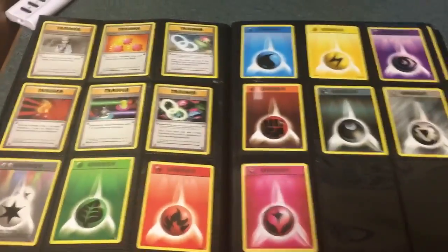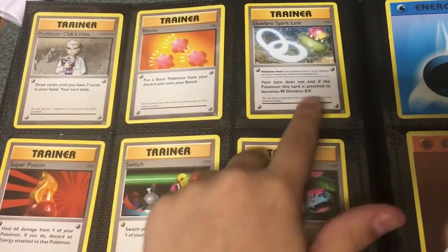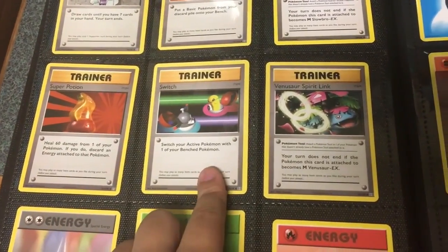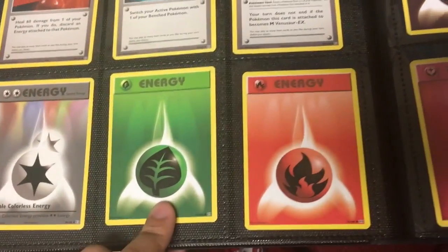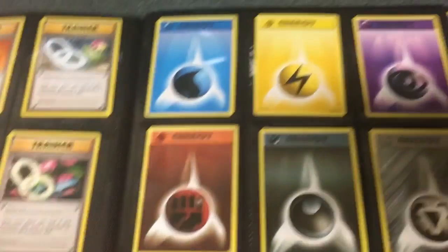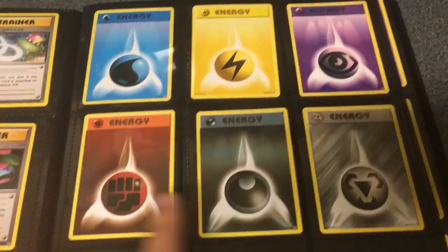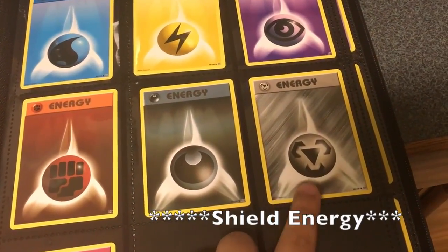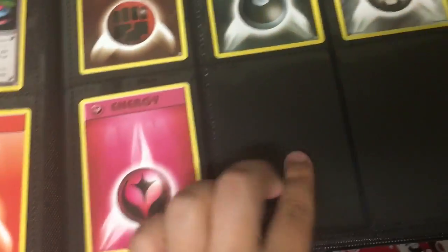This is also one of my almost completed pages. I have Professor Oak's Hints, Revive, Slowbro Spirit Link, Super Potion, Switch, Venusaur Spirit Link. Then here come my Energy Cards: my Double Colorless Energy, Leaf Energy, Fire Energy, Water Energy, Electric Energy, Psychic Energy, Fighting Energy, Dark Energy, Normal Energy, and my Fairy Energy — and I'm missing two of the cards.